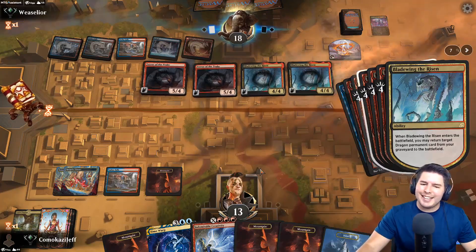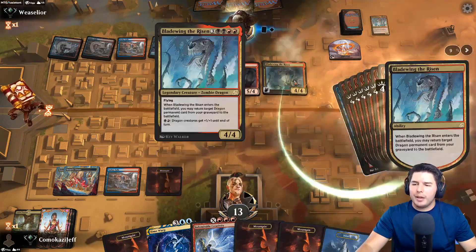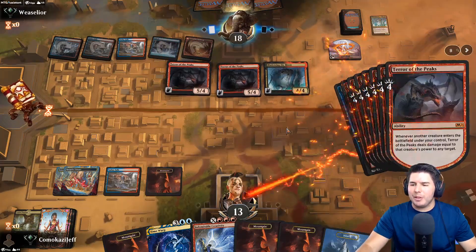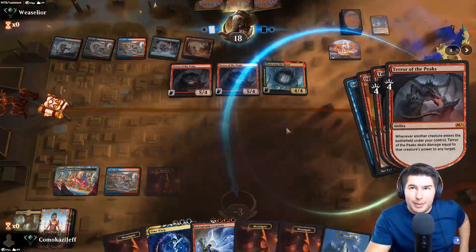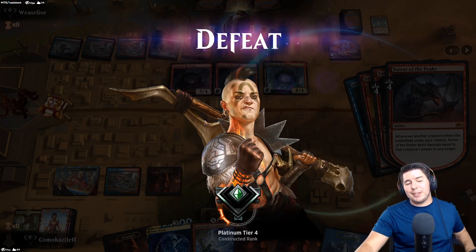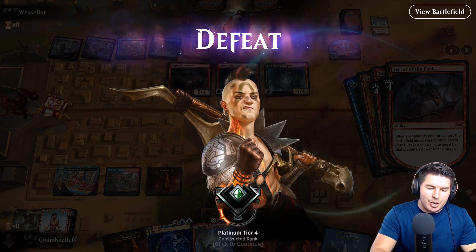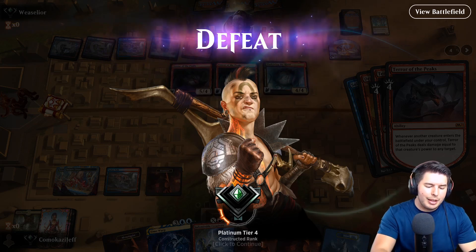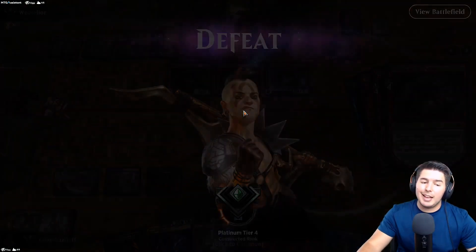They've got to find the other Bladewing the Risen to get a little bit more damage. That's legit - I like this combo. They keep having Bladewing the Risen - the trigger doesn't go off until after the sacrifice because the legend rule cuts in between, split second between everything. Interesting combo. We drew terribly there - I think we would have had a pretty decent shot if we'd drawn anything other than lands.